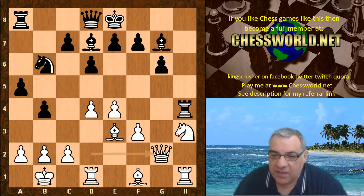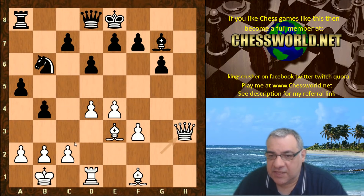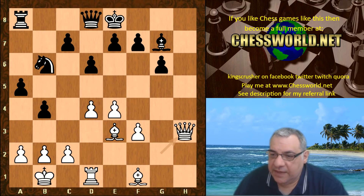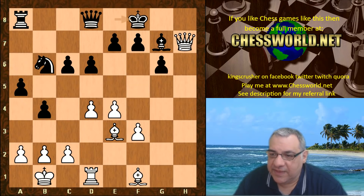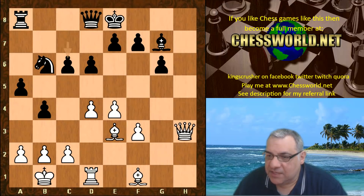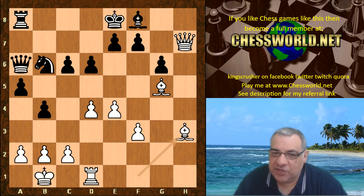Rook-takes h4 — we're in very dangerous territory now. Queen g2 supports the knight and unpins the rook, so Knight f4 is now possible. We have Rook-takes h3, leading to black losing the light-square bishop, which lights up this diagonal — a major diagonal for white. We have e6; if c6 trying to cover the diagonal, the queen is also threatening Queen h7, giving a very strong winning position.